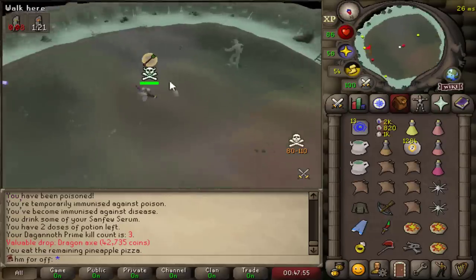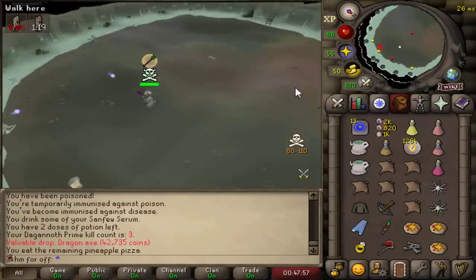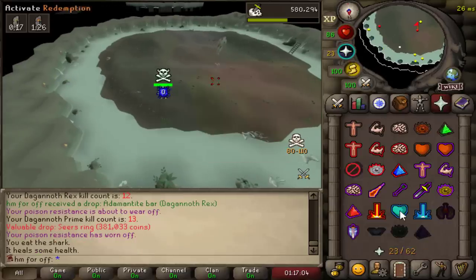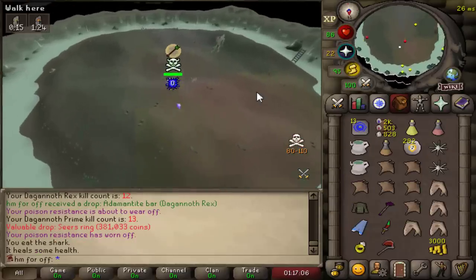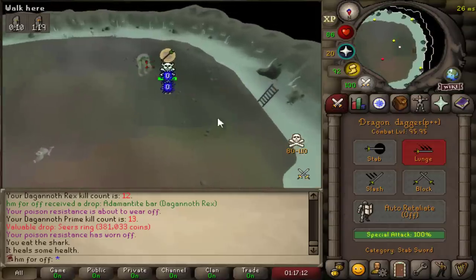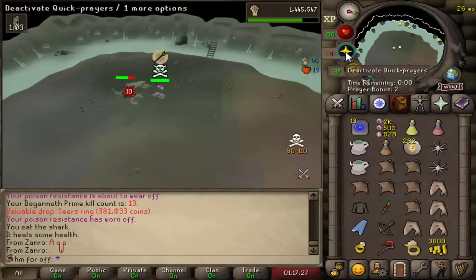No way — I got the Dragon Axe! I got a Dragon Axe from Dagannoth. We actually got something — we got a Seer's Ring and an Axe in 25 kill count total. I'm actually lucky here, I didn't expect it.